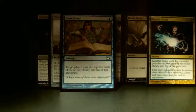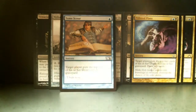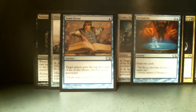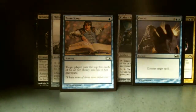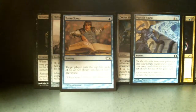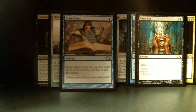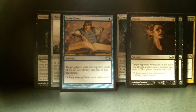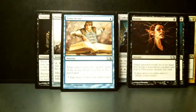This is also a good counterspell. There are several milling cards I want to include. I want to be able to draw cards and counter target spells in multiple ways. Another milling card even though it's heavy, and another milling card, another Tome Scour, another Mind Rot, and a Duress to pick some cards out of my opponent's hand. I'm not sure about this last card so I'll put it aside.